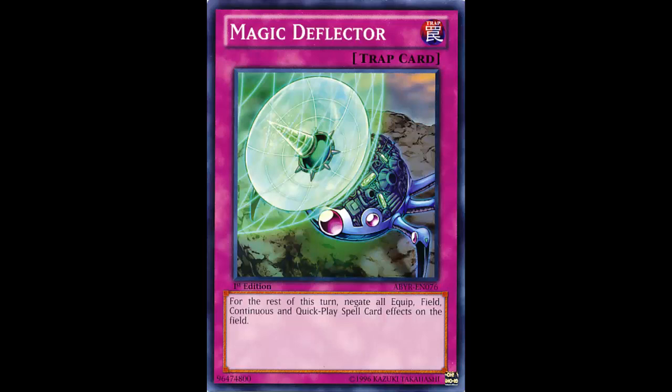Wesley basically said it's a Trap Stun for spells. To summarize: it's basically a Trap Stun for spells except you're not hitting the most important kind of spell this format — normal spells. And normal spells are huge this format. All I have to say is Soul Charge and that says it all.